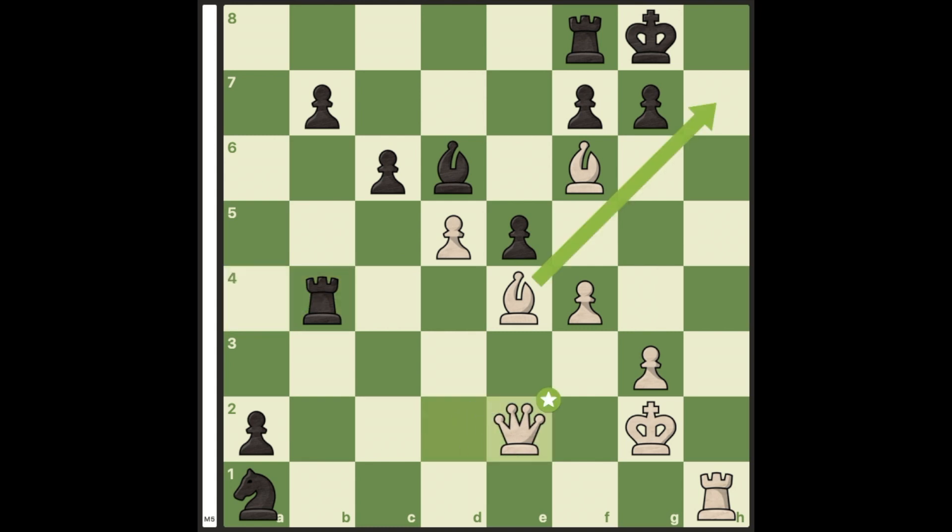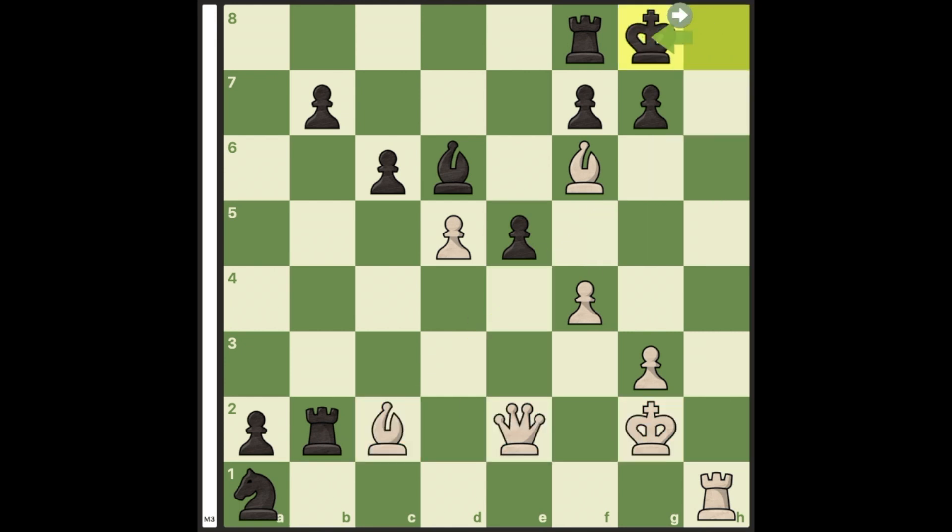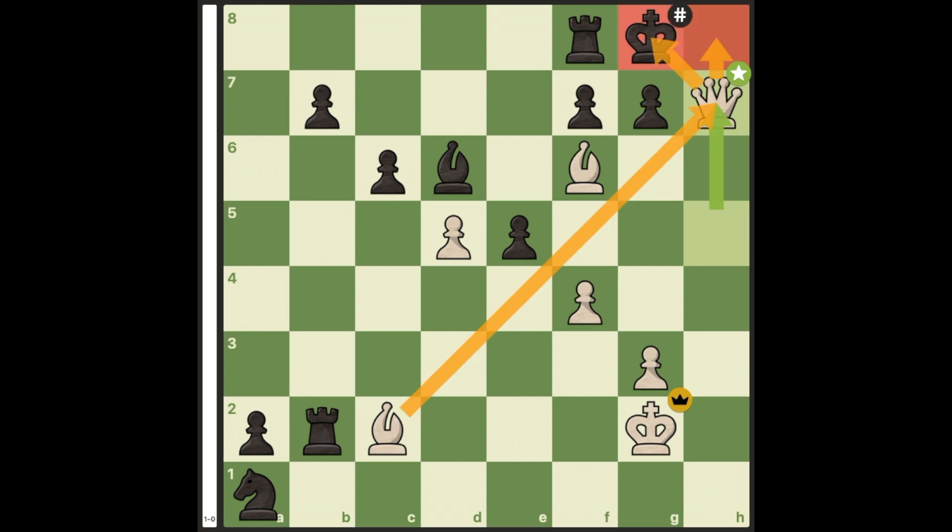Black again sacrifices his rook, and after bishop h7 check and c2 discover check to block the pin, this is a simple mate in 3: rook h8 check, king takes h8, queen h5 check, king g8, and queen h7 checkmate.